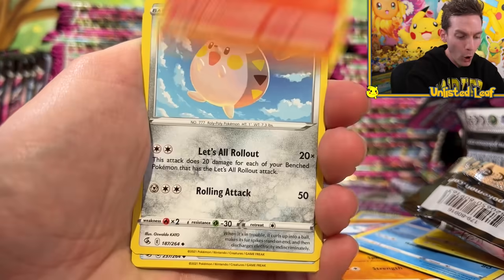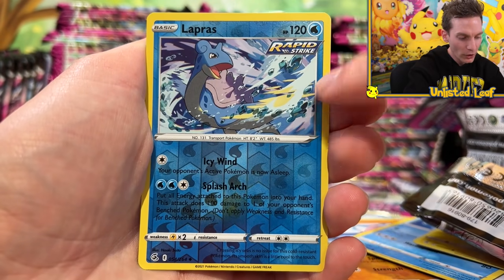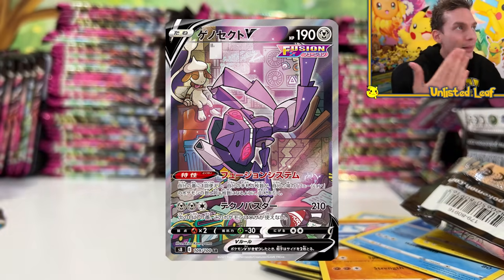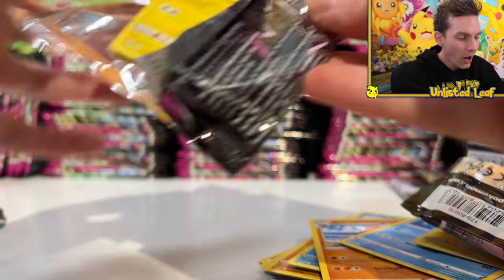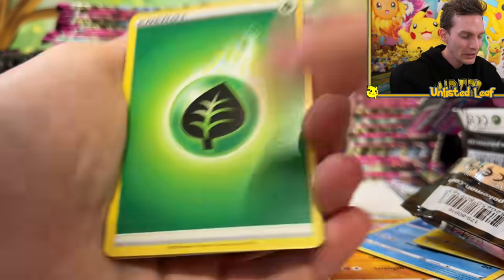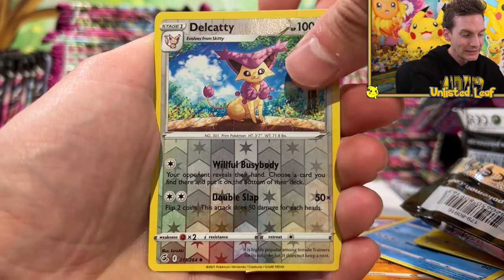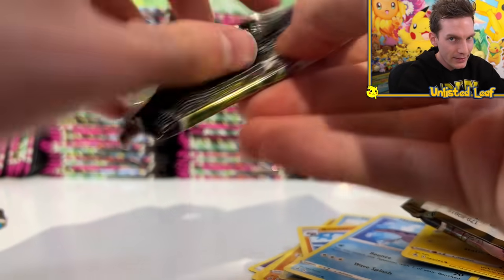Tokidemaru was in the set - that's great. We got Shinx, Lapras - gorgeous, looks like it's in the middle of a battle. Oh, Breakdancing Genesect! If I could get that, I'll end the video as well. Do you guys like that art? I love it because I got it in Japanese. Imagine having it in Japanese and English both graded next to each other - it's such a funny card.